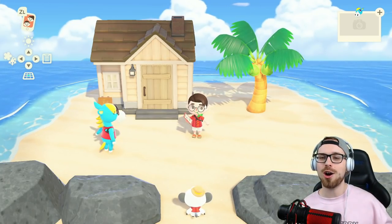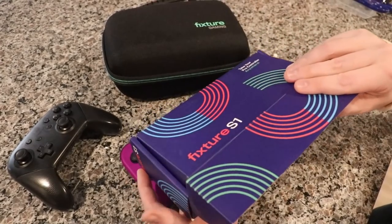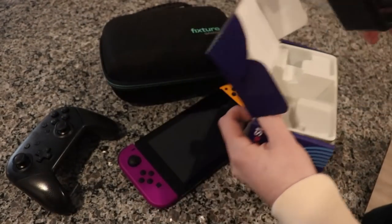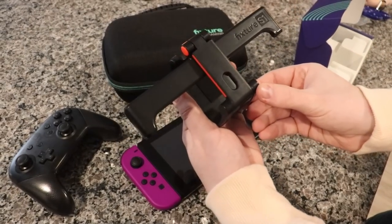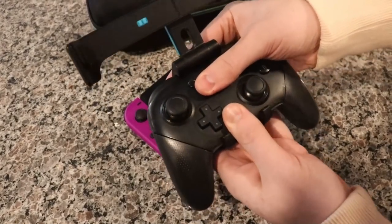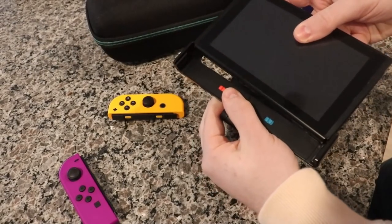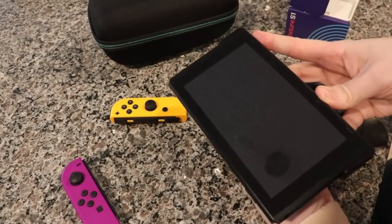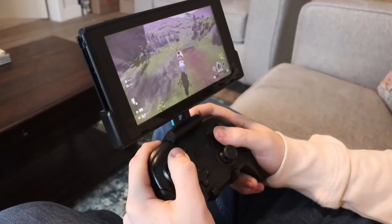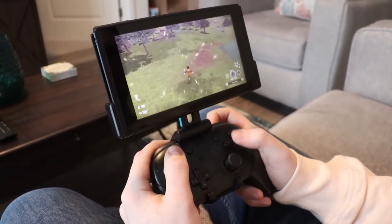Before we get started with this tiny house build, I want to thank our sponsors for the video - Fixture Gaming. Let's talk about the Fixture S1 from Fixture Gaming. It's a bit unusual for me to be promoting a handheld accessory because you guys know I play exclusively on the TV, but the S1 is a super high quality mount. You can mount your Nintendo Switch on top and connect your pro controller on the bottom. This is now the only way I play Switch handheld - it's just so comfortable.